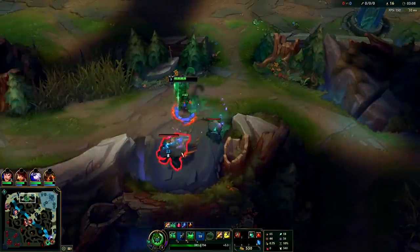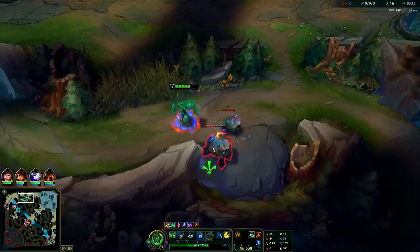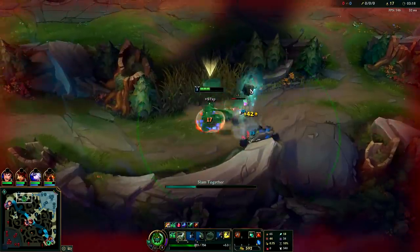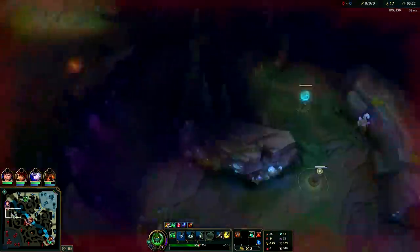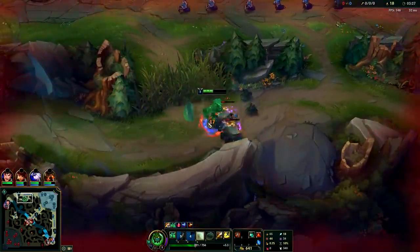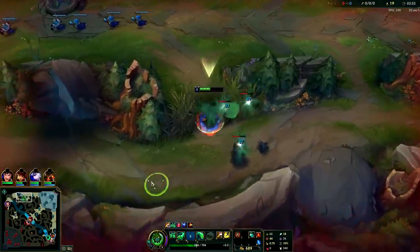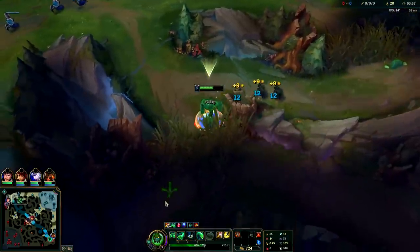I hopped over the wall - those little turds are resetting. As you can see, doing a 5-camp clear on Zac gets you to the scuttle crab pretty much as it spawns in. We're not gonna still be there quite on time, but we will be set up for a gank or possibly a counter-gank if Master Yi goes for scuttle. Zac is a bit of a slow clear - his clears are on the slower side of the spectrum, at least initially. His clears get a lot faster as he gets more levels; his cooldowns are just so long early on.